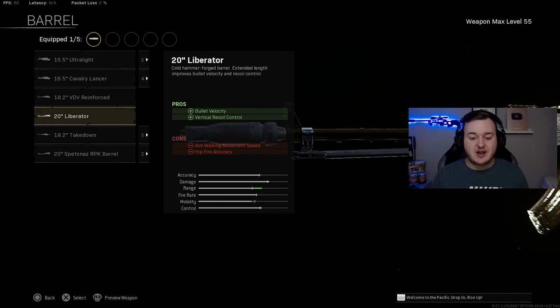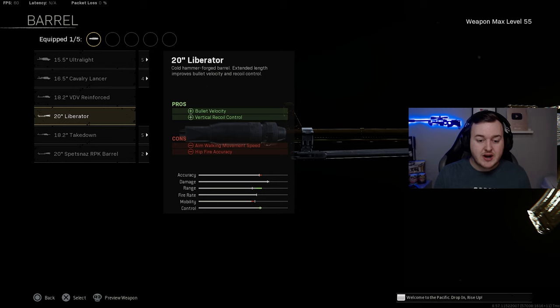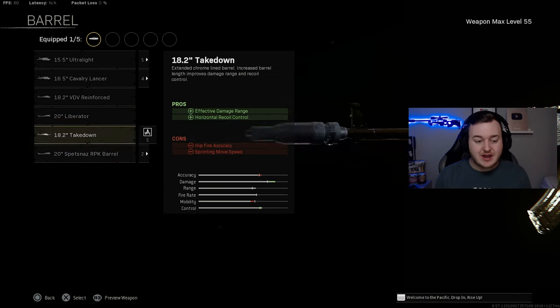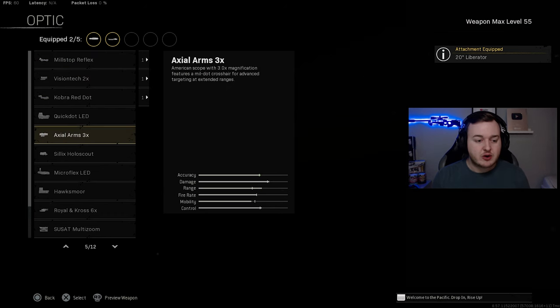For the barrel we're adding the Liberator Barrel for bullet velocity and vertical recoil control. You could run the Spetsnaz RPK Barrel for more effective damage at range and horizontal/vertical recoil control, but it costs too much mobility — you lose sprint move speed, aim down sight speed, aim walking movement speed, and hip fire accuracy. So the Liberator keeps things balanced.